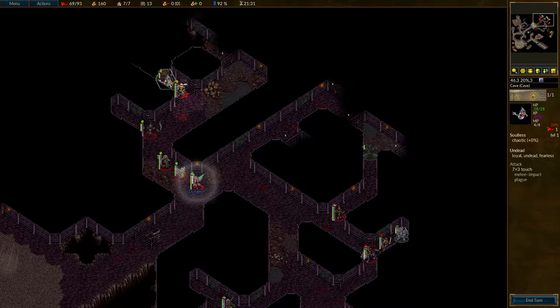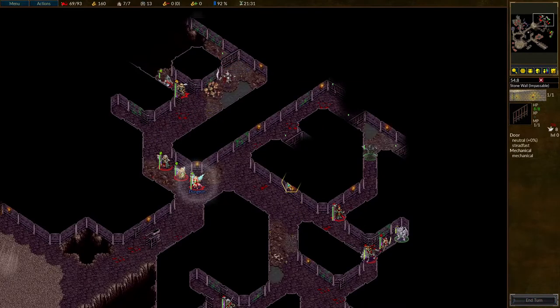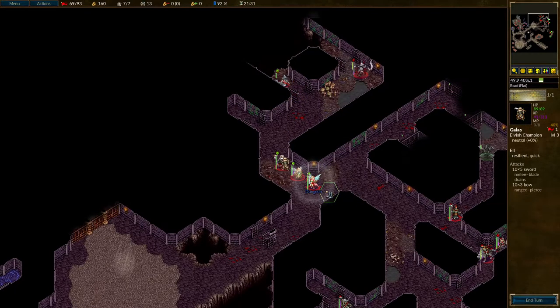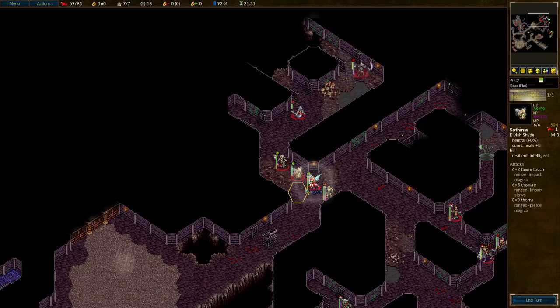We've got a loyal soulless — that's very exciting. It's going to be slow. You can already see there's nothing back here. Maybe the Spectre can find that out for sure. Not an exciting place. So you head back out. You head very slowly towards the exit.